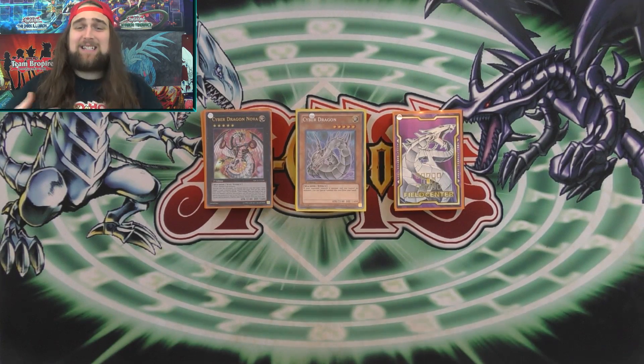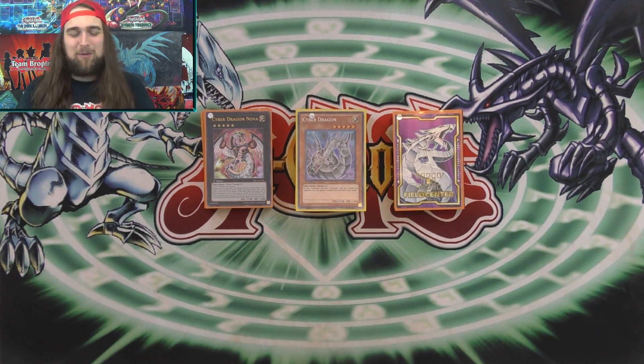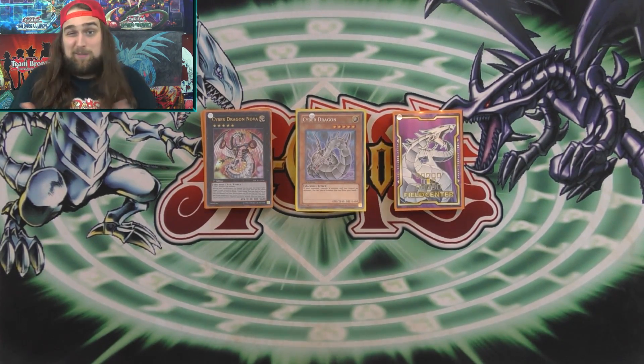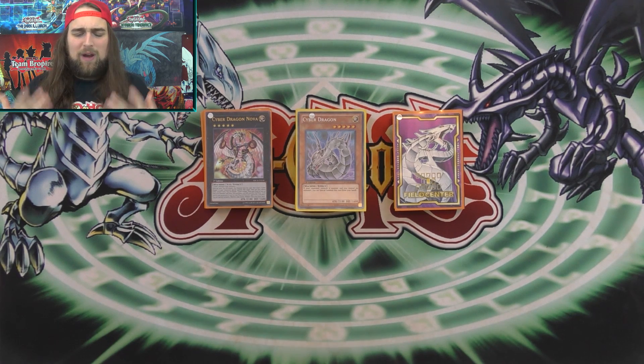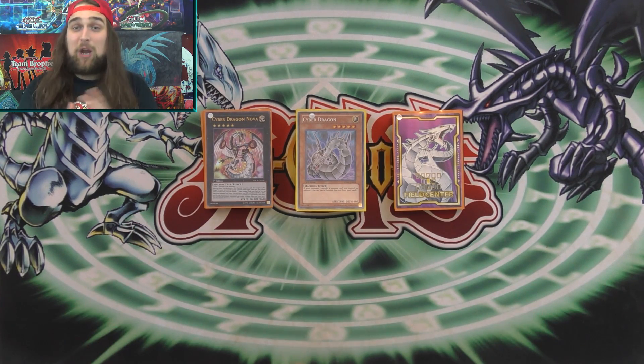Alright guys, I cannot wait to show you this deck — this is an update of my Rank 5 Cyber Dragons, the more competitive version. You can still play the Power Bond build, and if you want me to I will also update that, but this is more of a combo-focused go-second deck, whereas Power Bond Cyber Dragon OTK is a go-second OTK deck — summon out Rampage and win.